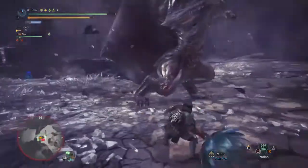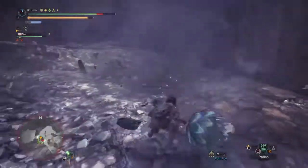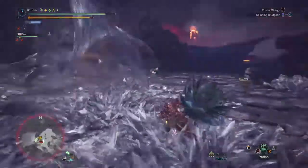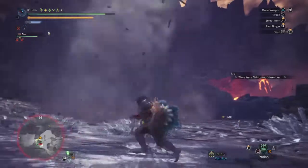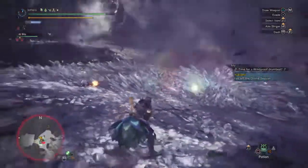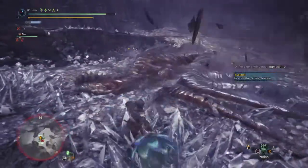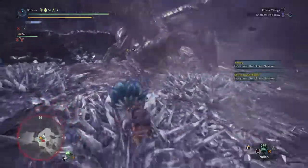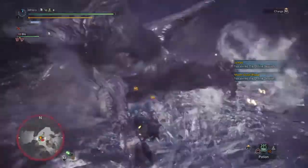I also recommend bringing a Rocksteady Mantle so you can hit the monster aggressively without being stunned by roars and get a few hard hits in before they attack. Try and use the charge attack level 2 and 3 to produce most of your damage and apply poison much quicker, as they are fast actions that also allow you to reposition and sustain attack. Use the Big Bang attack only when the monster is immobile, tired, or about to do a big attack that leaves them defenseless, so you can pull off the full combo for maximum damage and poison buildup.